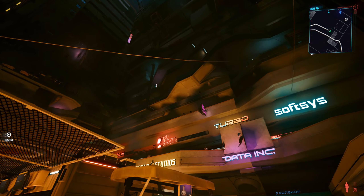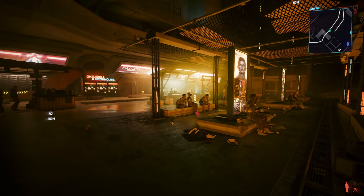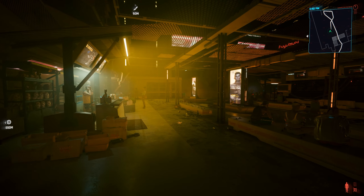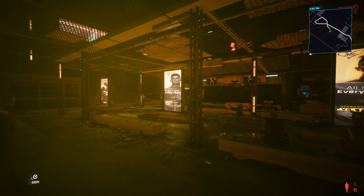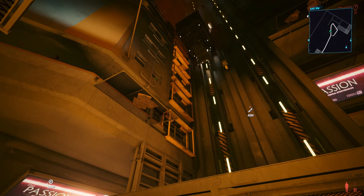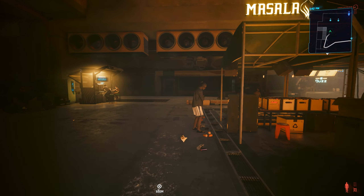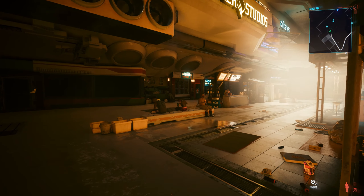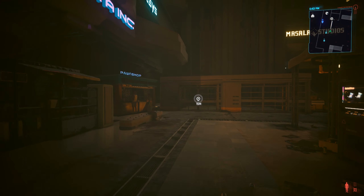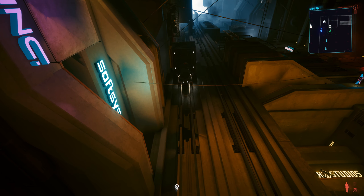So this is the ground floor of Mega Building number 10. You can see that this place is actually very detailed. A lot of people are a little sceptical, a little on the fence about whether this area was supposed to be used at some point in time. However, it has obviously ended up as either cut content or very elaborate set dressing. NPCs spawn down here, you have vendors which don't work, and you even have the unusable lift which stops at this location. You can even call the elevator down to this area as well.